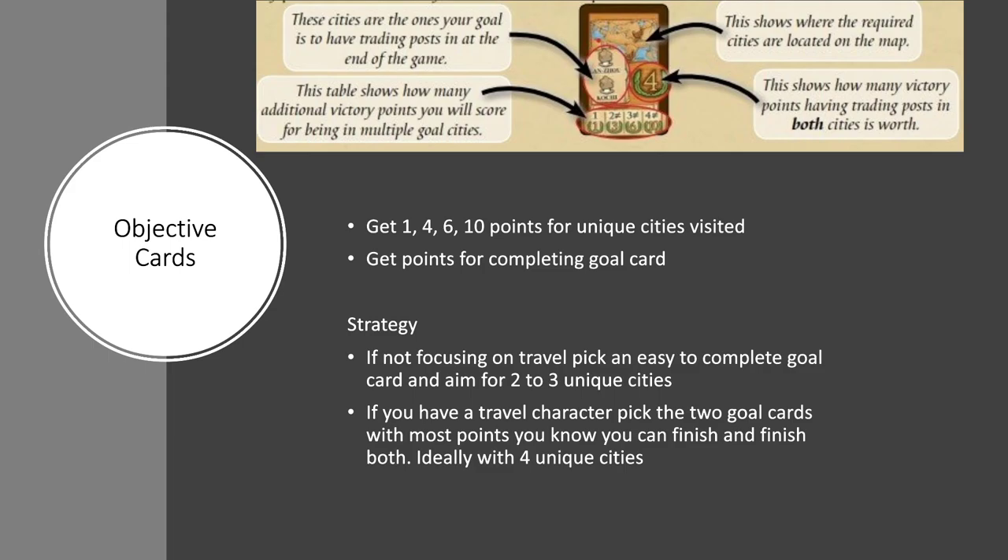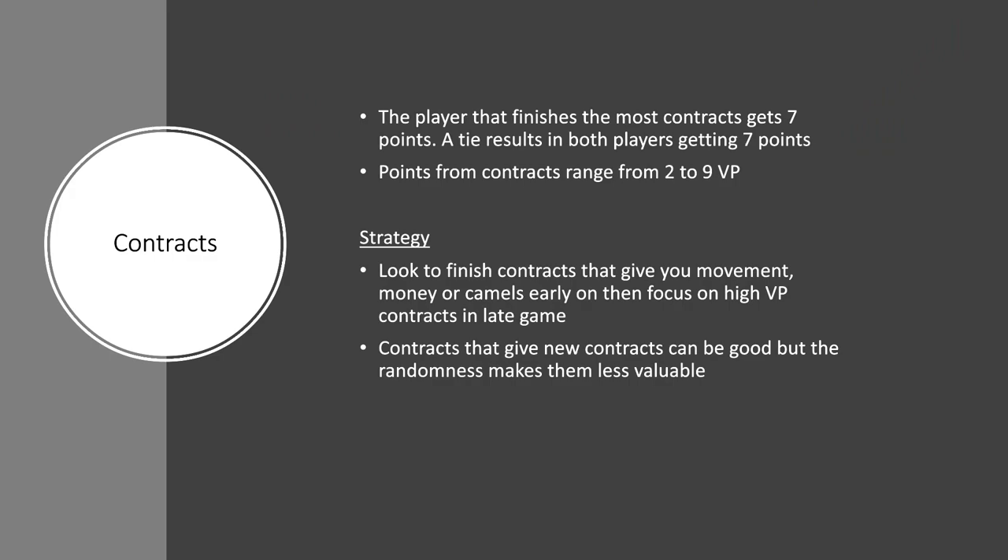Just on that strategy point: if you're not focusing on travel, try and get to 2 to 3 of the cities and maybe complete one of your cards. If you are playing with a more travel-focused approach, try and finish both objectives and get to either 3 or 4 unique cities. If you pick 2 objective cards with 1 city that is on both of those cards, you can only get to 3. But just try and finish both cards.